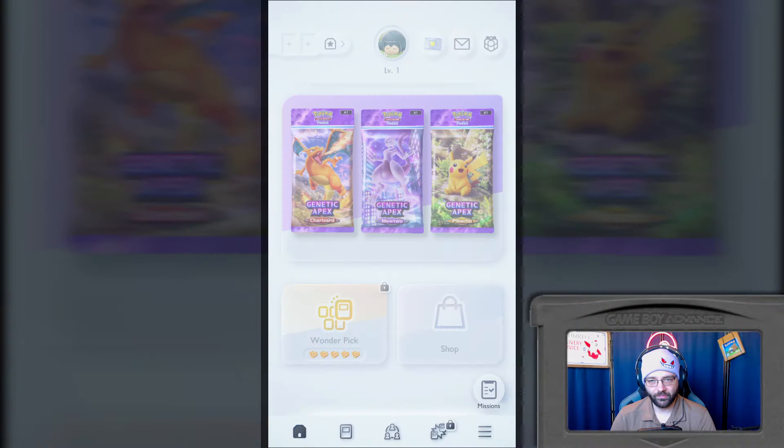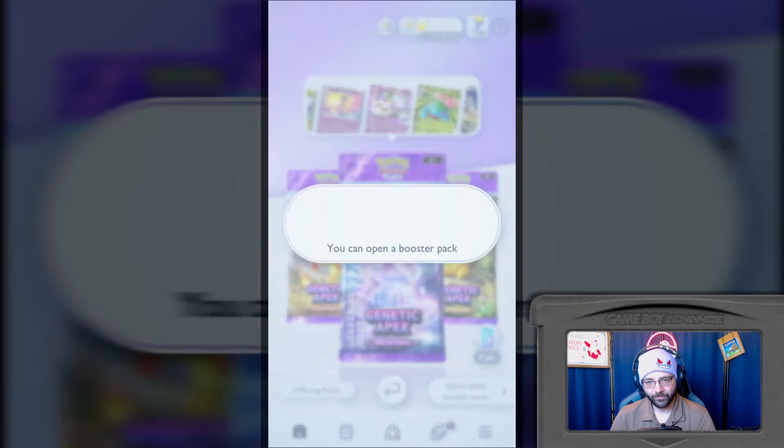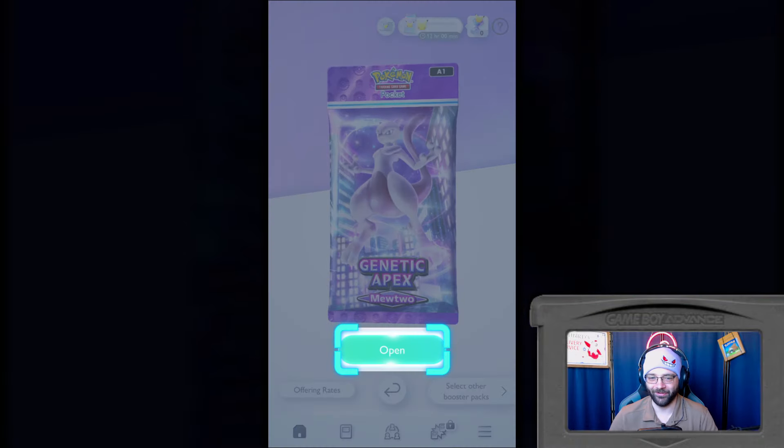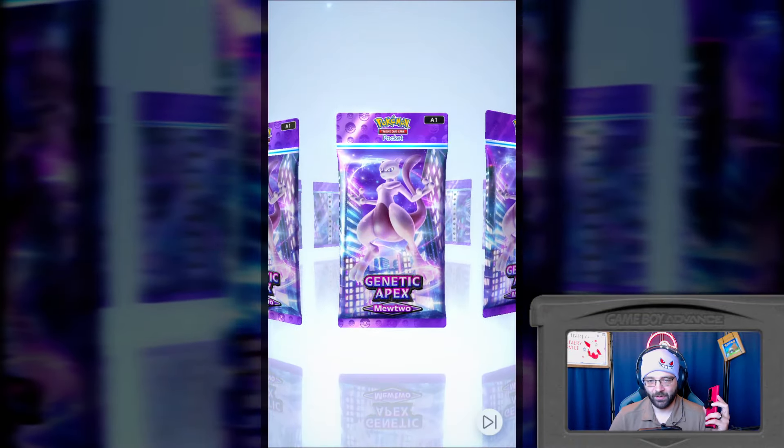Okay, let's go with Mewtwo this time. Notifications can let you know when you're able to open packs. You can turn on notifications by going to the menu, other than settings. But honestly, as much as I hate constantly getting notifications - especially because my job, I get notifications all day long, and some of them are important - if I enjoy this enough, I might actually turn that on.